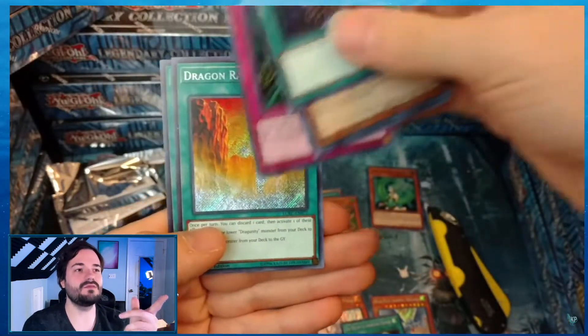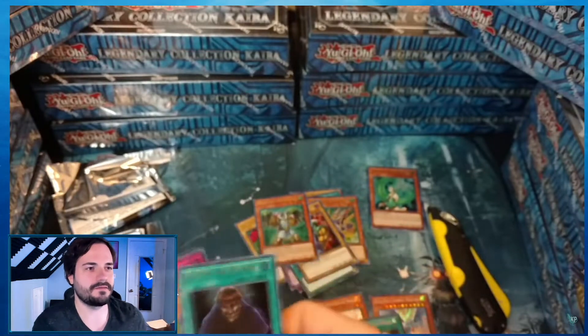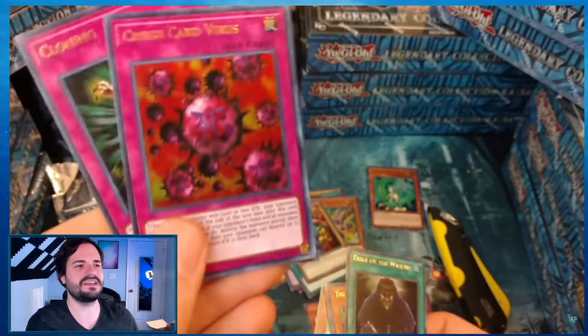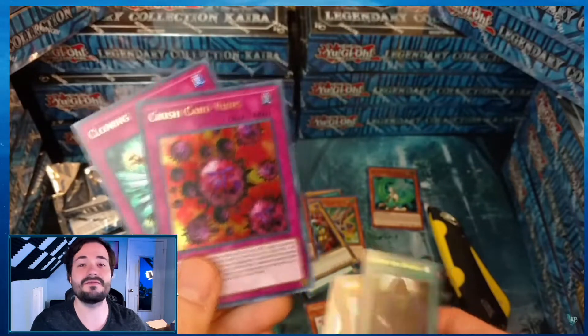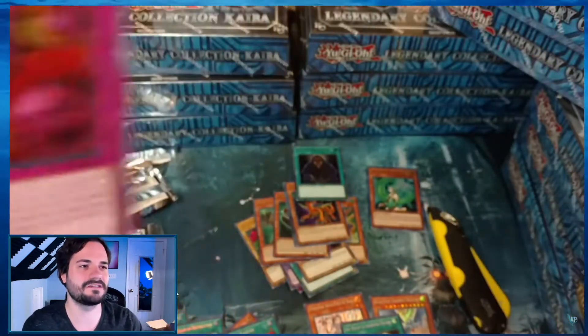Dragon Ravine — that was like a $6 common card. And Burst Stream and Ancient Sanctuary, a card I love very much. Great set. Undervalued. Underappreciated. With Ghosts from the Past, they've been reprinting some of the agent cards and stuff.